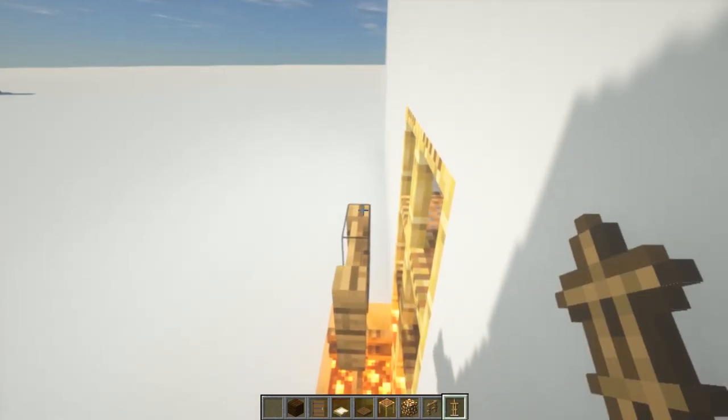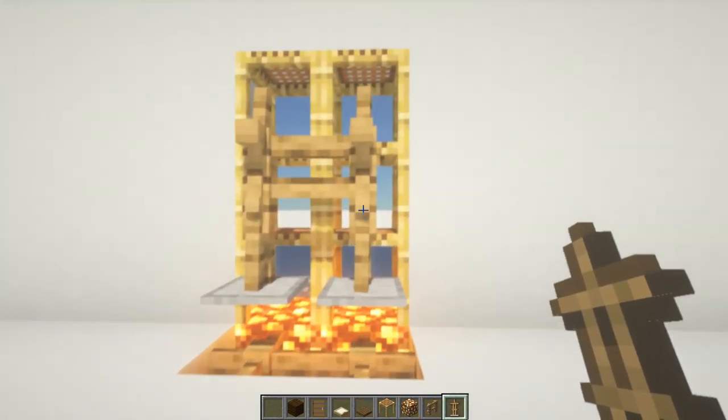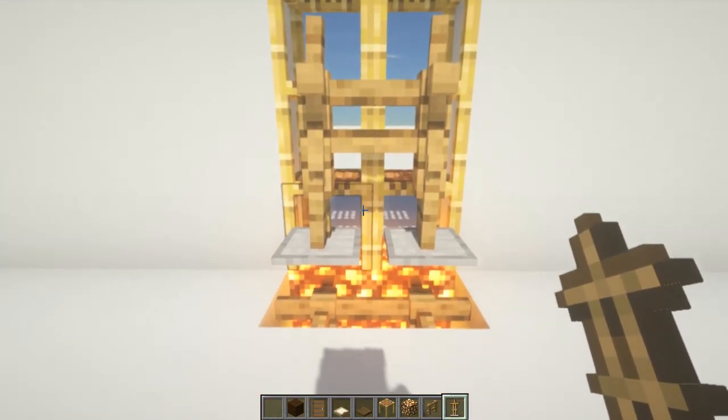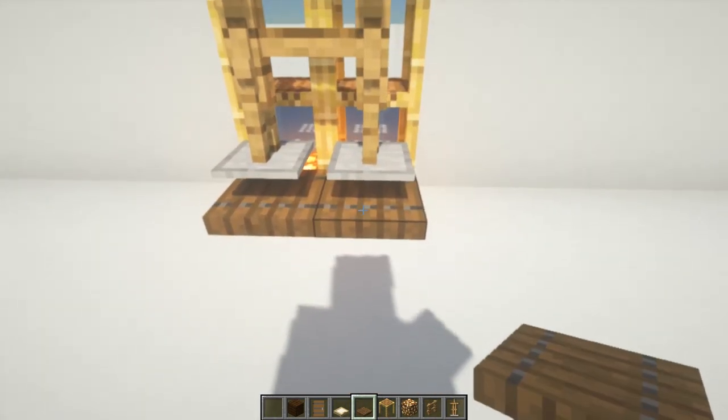Now take your armor stands and from one of the sides you just place the armor stands on top of the fence you already had and they're just gonna fall and hang there. And now you can just cover the fence on the floor with some spruce trapdoors.